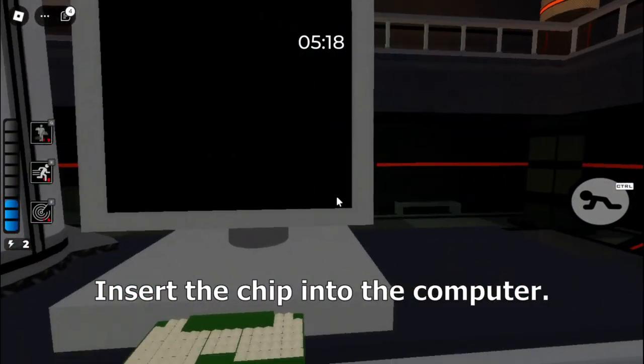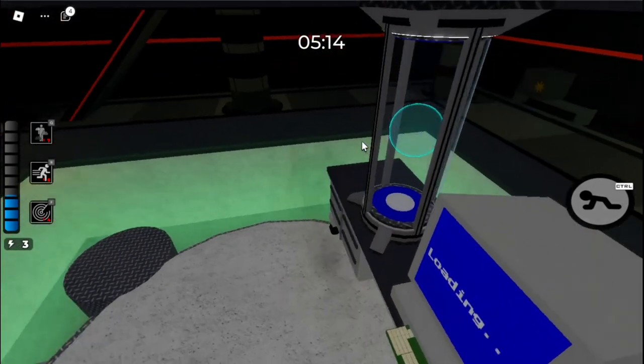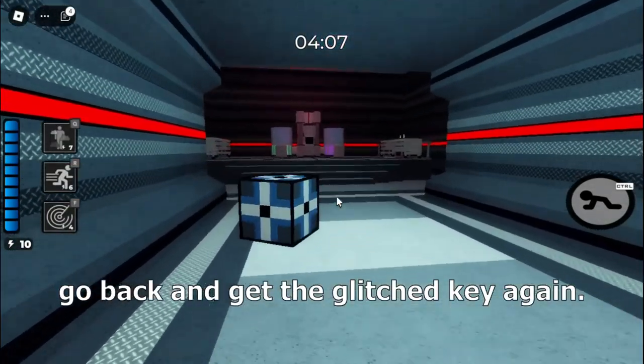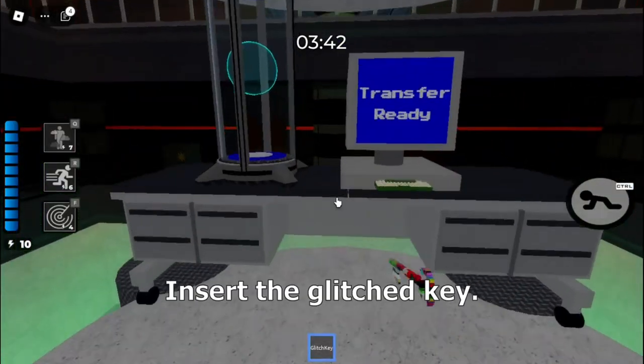Insert the chip into the computer. Go back and get the glitched key again. Insert the glitched key.